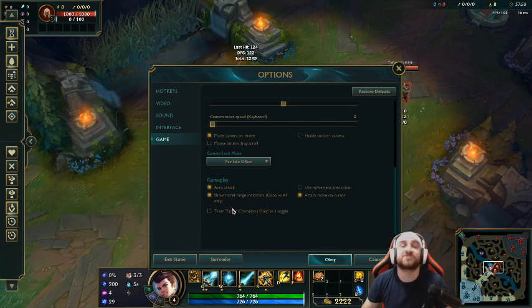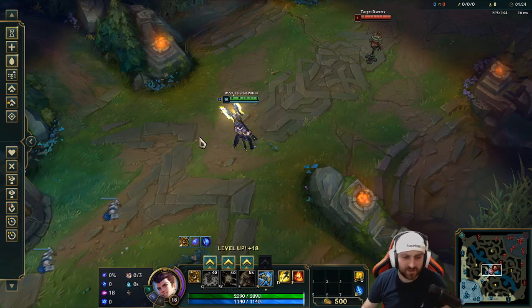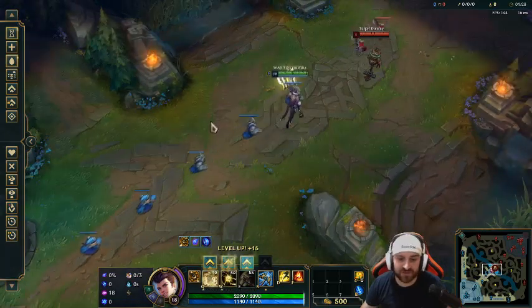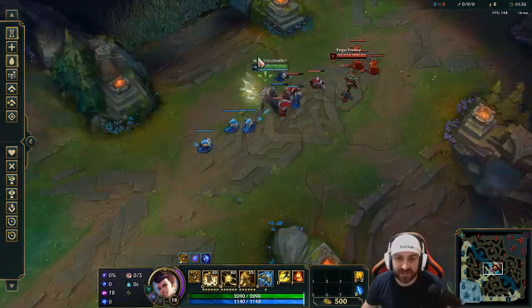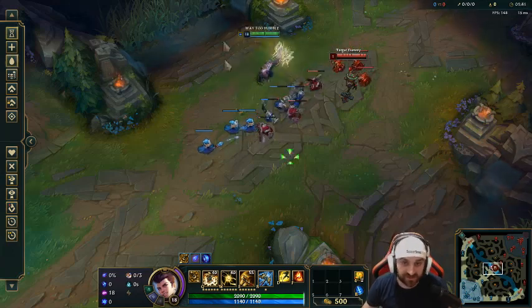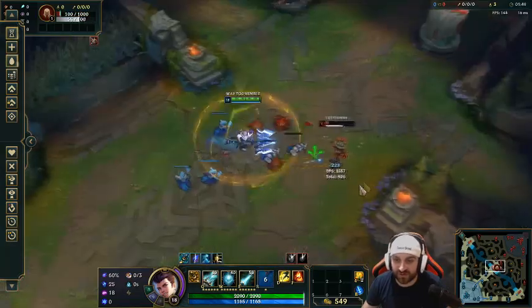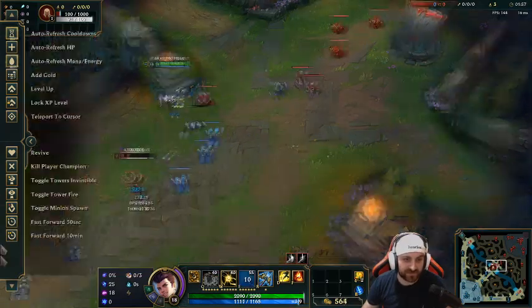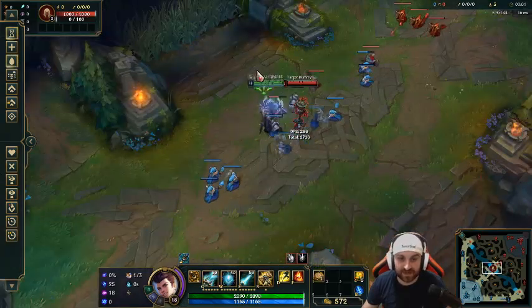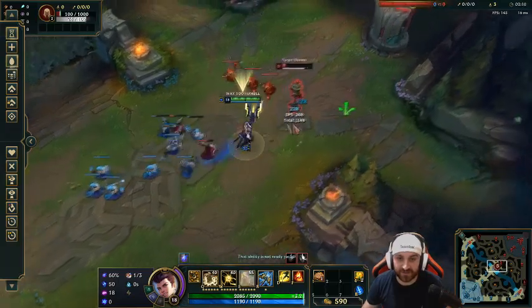Target champions only is so important. Let me do a quick run-through. With target champions only activated, I cannot click on any creeps — only on champions. In a skirmish, if a jungler's trying to dive, you only target the dummy because target champions only is on. I can't target anything else. It really helps for tower dives too — let me show you.